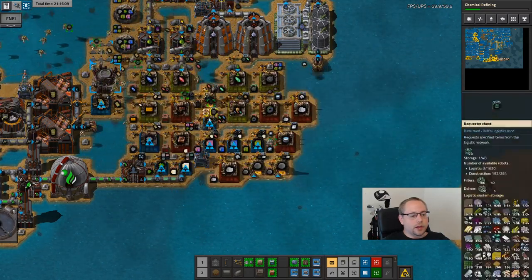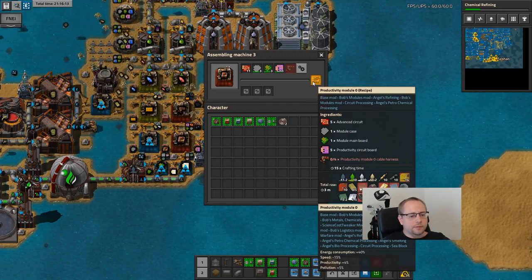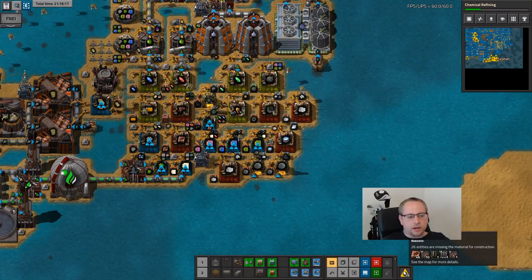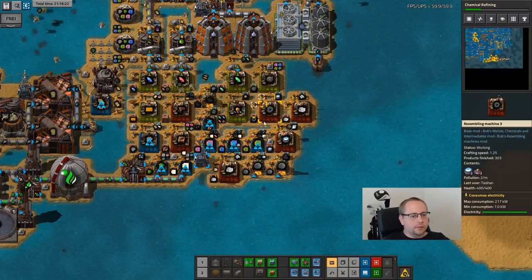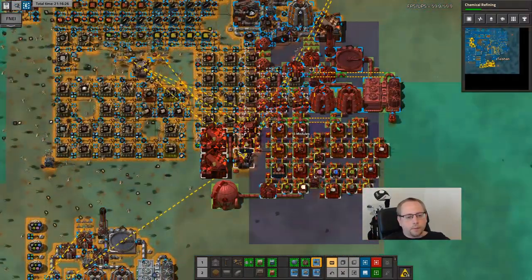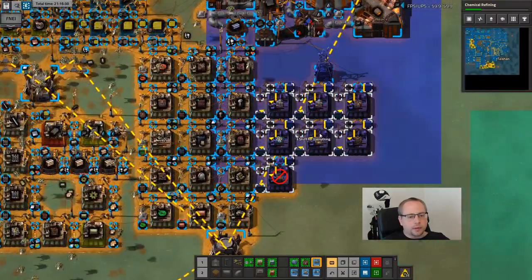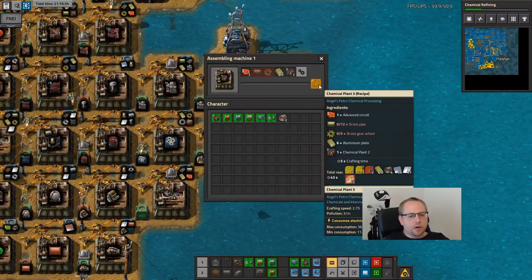Crystal splinter build I have is enough to support three prod modules per minute. So placing all 46 modules would take like 50 minutes if everything is up and running. Let's actually place stuff for everything - because now it makes chemical plant threes. That was the only building I was missing, and they're pretty cheap - just like one red circuit, some brass and aluminum.